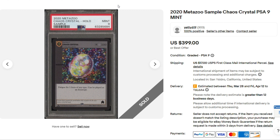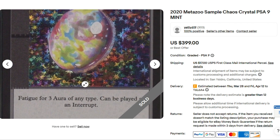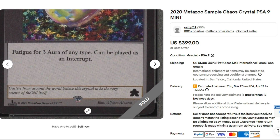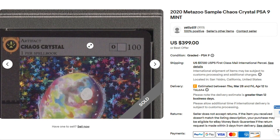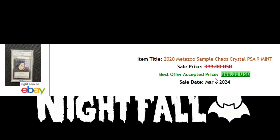Next we have a Chaos Crystal full holo sample card PSA 9, up for $399 or best offer. This is crazy, man. Just seeing this blows my mind. The Chaos Crystal sold for $399, PSA 9.